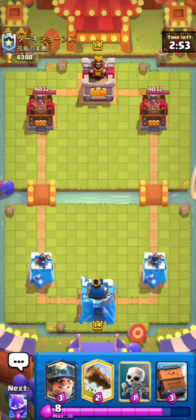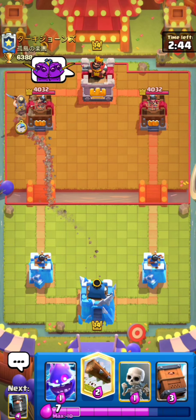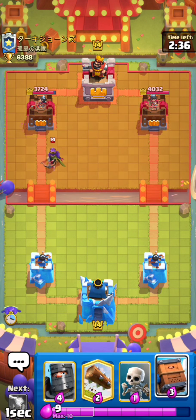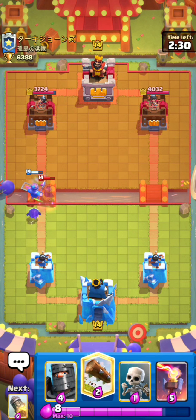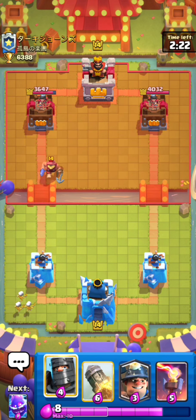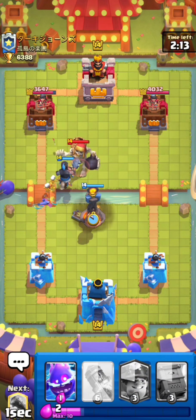Nate, if you're watching this, please don't cringe — I know I'm pretty bad at the deck. Miner just to start off. It seems like he has queen — queen is a bit of an issue for this deck, but we do have delivery and log. I think this is RG by the way. Dark prince high so the spirit doesn't connect to our tower, inferno tower high to take care of his giant skeleton pretty quickly.